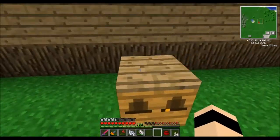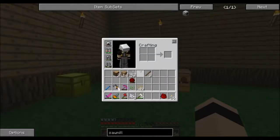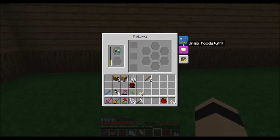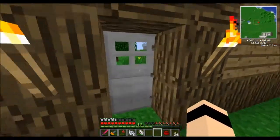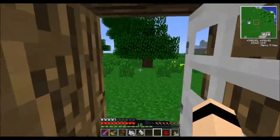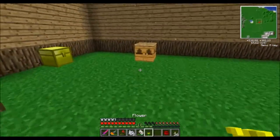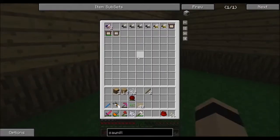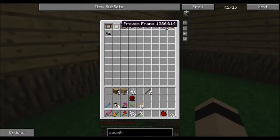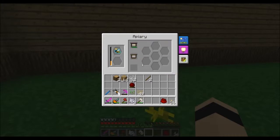I'll place the apiary right there and put my forest queen in. It's going to give me an error unless there are some nearby flowers. These are actually going to need flowers, so let's grab a quick flower and place it right there just to make sure. That's going to take a minute. I'll put the proven frames and impregnated frames on.